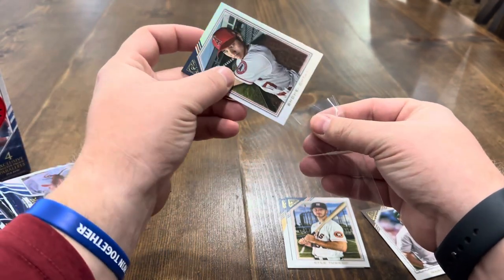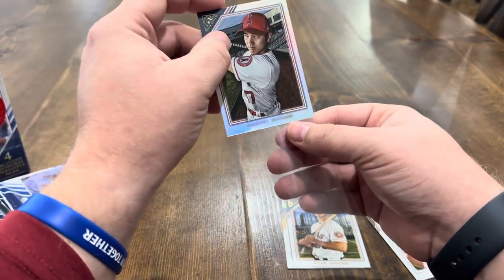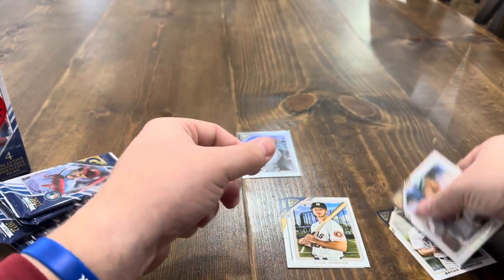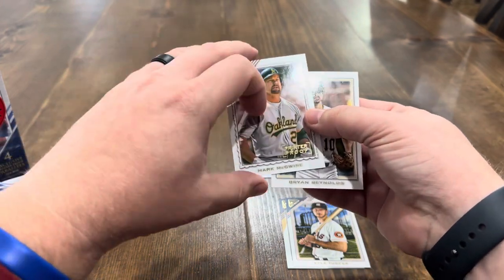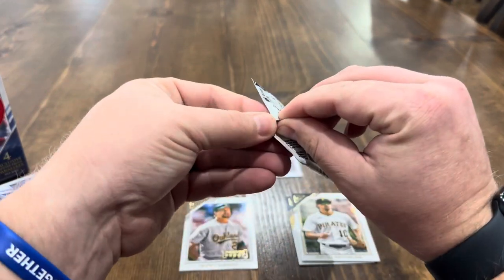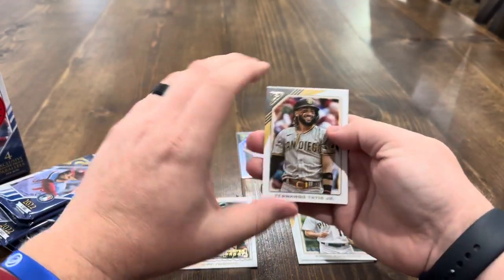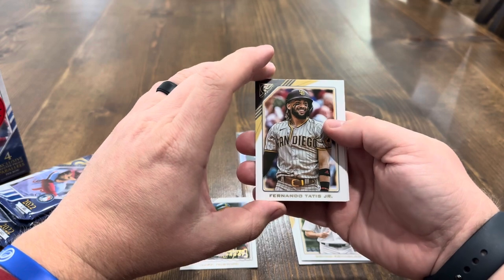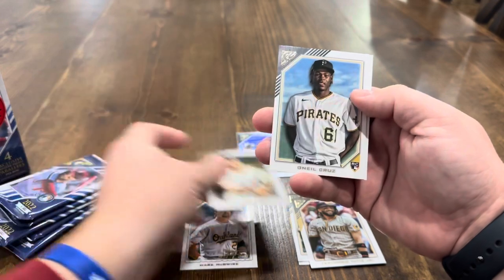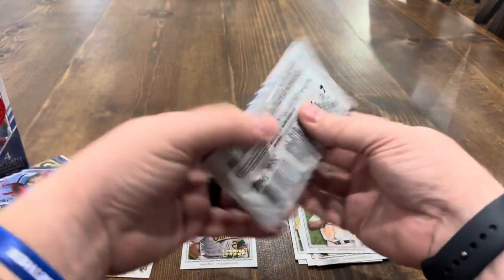I know very little about Gallery, but any Shohei, especially one that looks like a parallel, is a good one to have. We have a printer proof of Mark McGwire and a base of Brian Reynolds. One pack in, pretty successful so far with a rainbow foil of Shohei. We've also got Fernando Tatis, Roy Campanella, an O'Neal Cruz rookie card, and Randy Rosario.